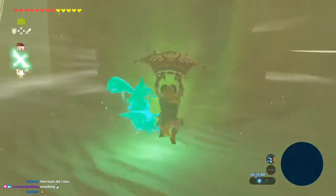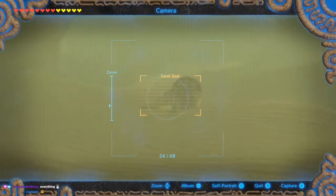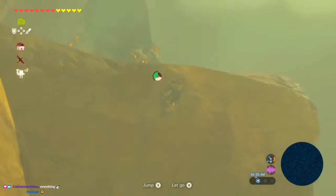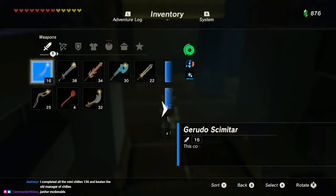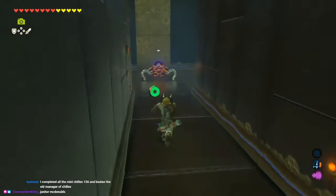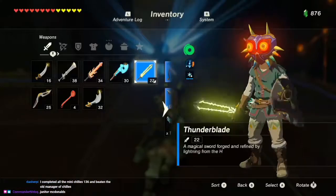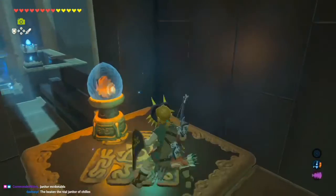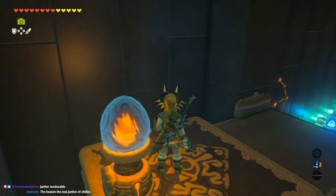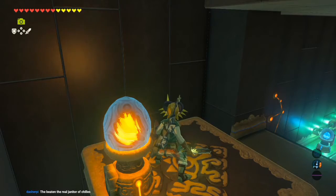Gotta do it. I could've climbed. I didn't feel like it. Gotta take a picture of this sand seal and invade yet another Mini Chili's. Who's ready for some cheese? Any electricity shrine, I'll take out my handy... That's a one-shot. I don't know what you're supposed to do, but I know what I'm gonna do. I don't even think I need to hit it. I think I just need to swing my sword near it. Perfect. Give myself a little pulse of energy.